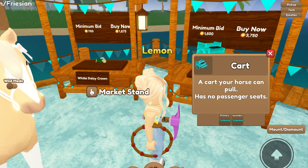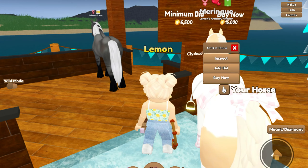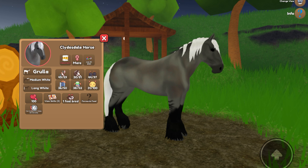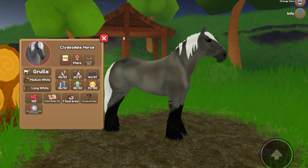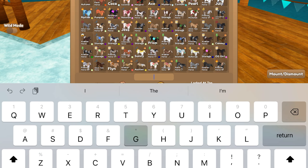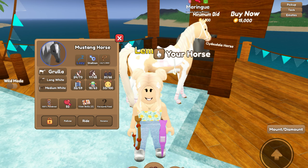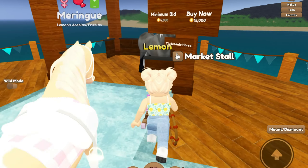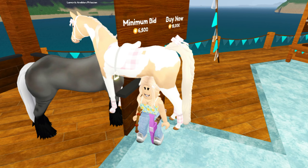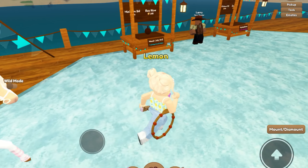There's a turquoise cart — I don't think I would use that, it's a little bright for me. Oh, a clydesdale — what type of coat is this? I actually do have this coat; it's grulla, I think is how you pronounce it. I have it on a mustang but it looks pretty cool on the clydesdale. If it wasn't so expensive — 15k for just a mustang coat — I feel like that's not really worth it. I could try and breed that coat onto a clydesdale myself, so I don't think we're gonna buy.